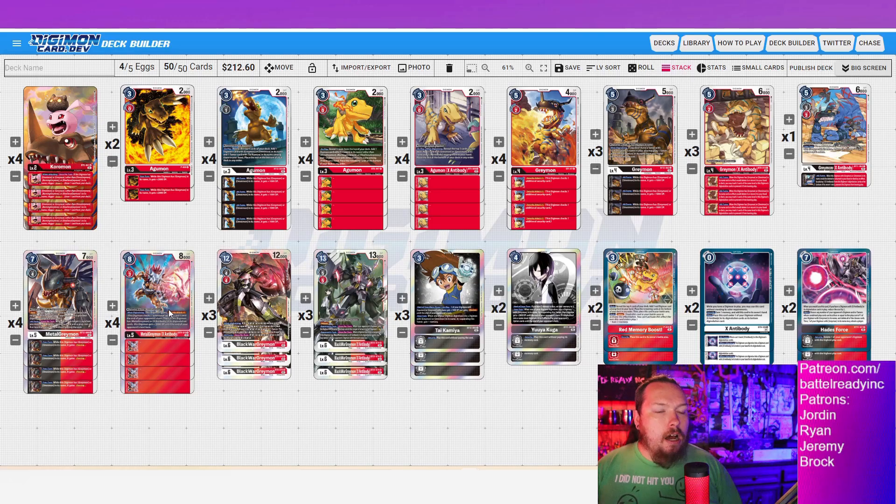My testing partner YugoSouls did this combo in our feature match a couple weeks ago — it was so strong. Every game he was doing that against me; it was just a nightmare. Unfortunately in our finals match he was not able to get that combo off, and I think that's probably why I was able to take it. This combo is what makes this deck so much better than it used to be.